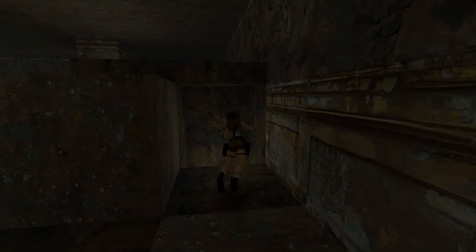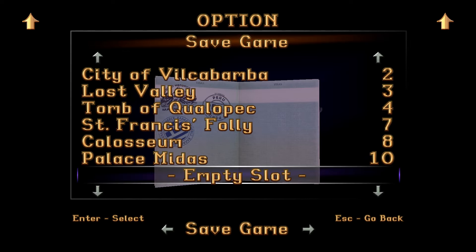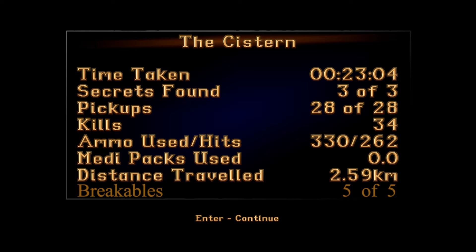And that, my friends, is it. Let me check if we have everything — great. I can make a save here. The one and only save of the Cistern level. Let's take a proper look at the final stats screen: 23 minutes, three out of three secrets, 28 goodies, 34 kills, and we have broken all five breakaway tiles. We have not used any medpacks and didn't even save in the level except for the level end save. This couldn't have turned out better, except for me messing up that one jump at secret number two. Hope you guys enjoyed it — we have one more thing to address: one unlockable death.